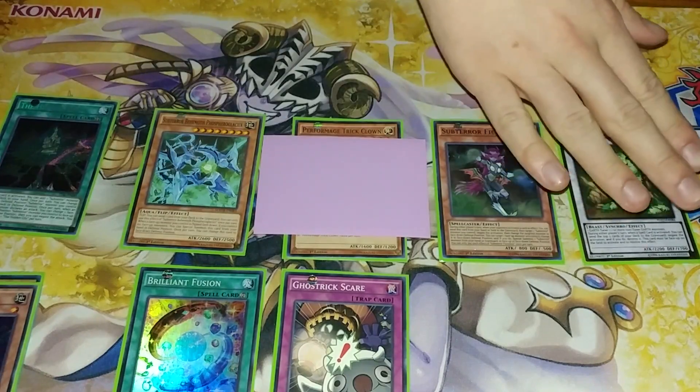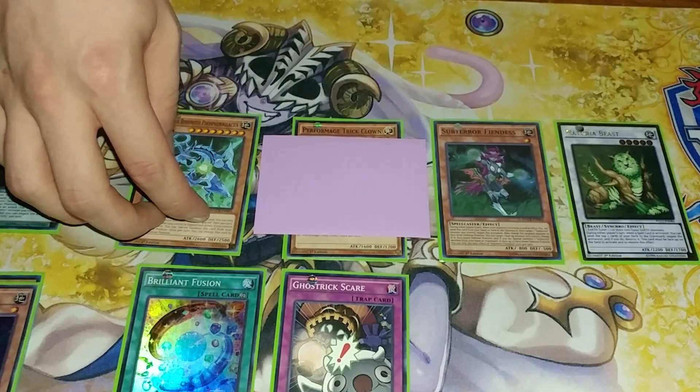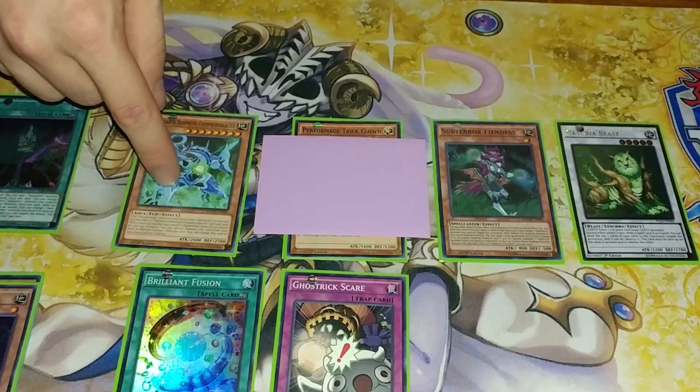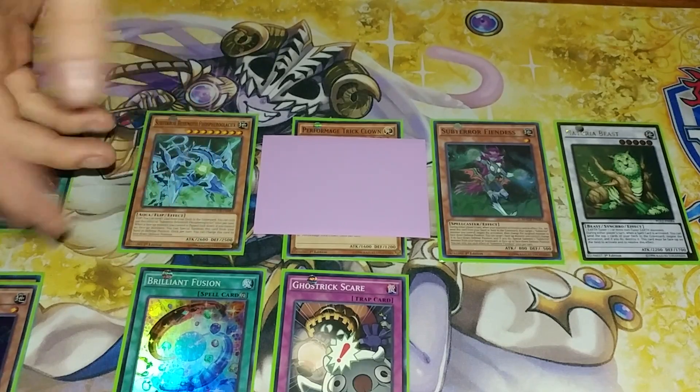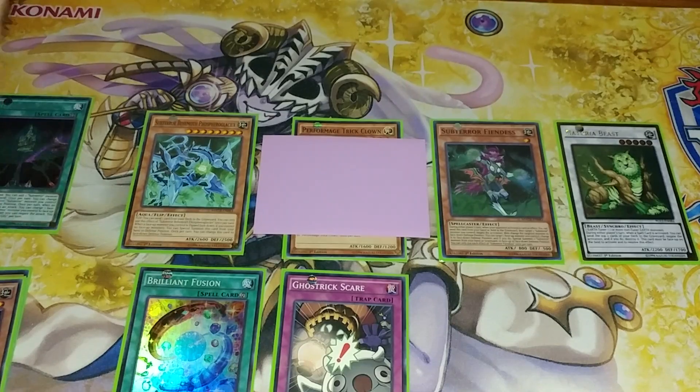It depends a lot on what you have already, because you could certainly go for a different Subterror Behemoth than Glacier. But in this particular play, you really need Glow Up Bulb in the graveyard, so I wanted to go for him. This is just really powerful, and if you had the Subterror trap card it'd just be that much more insane. But I just wanted to show you the three-card version.